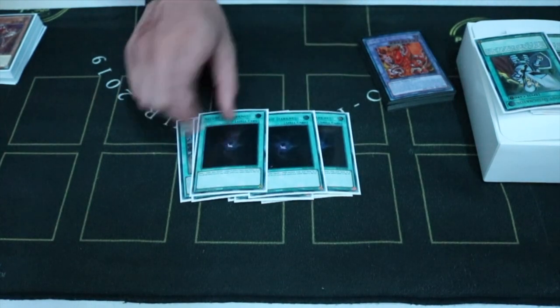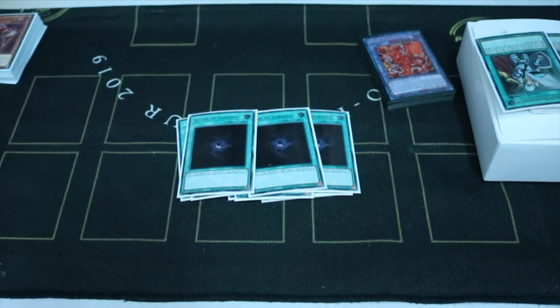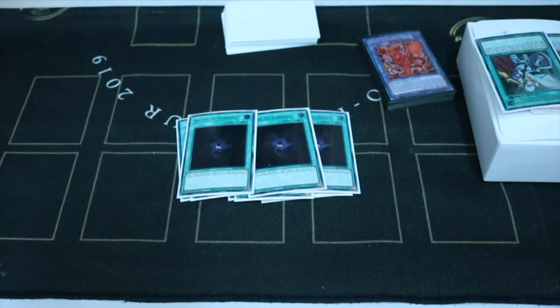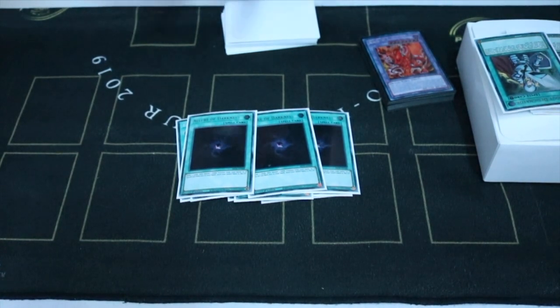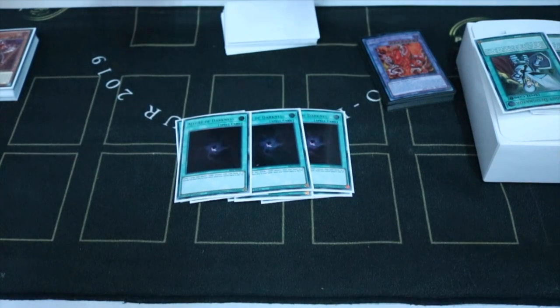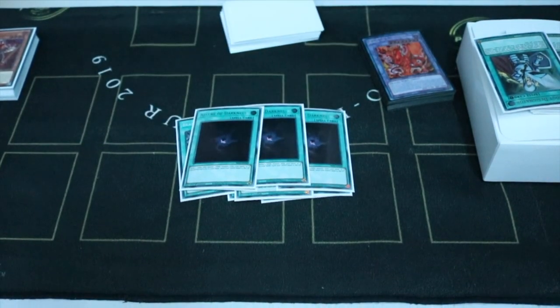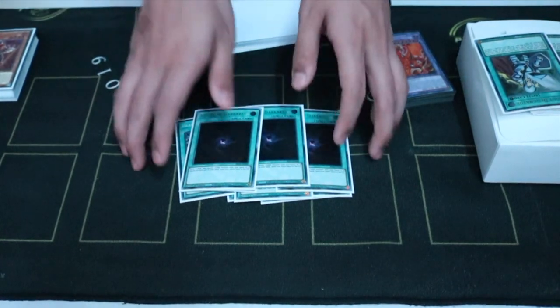3 Aluber's Darkness for consistency and draw power. You can go for a McCurrier play, banish it, or Tragedy. Really good — it's a combo card, plus just a Cambric. Just in case they point Ash at you, you can activate this, see your card, and then you can have a Fallen play afterwards if they give you another turn.